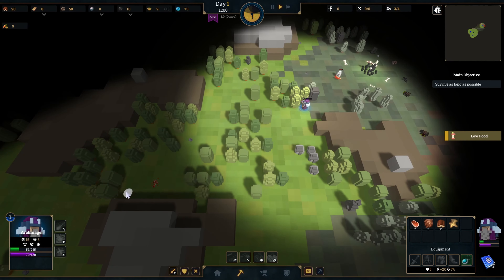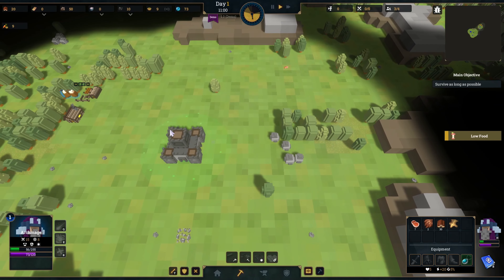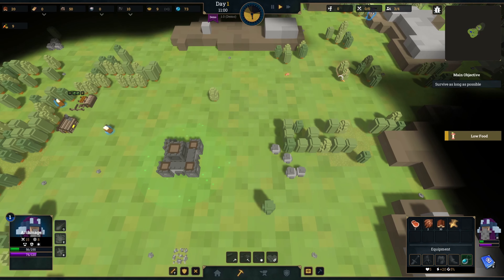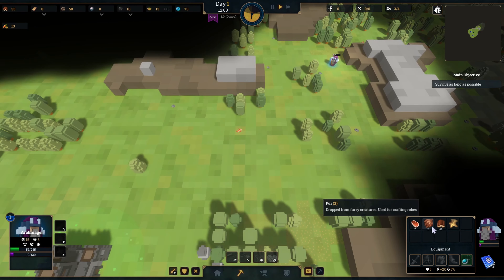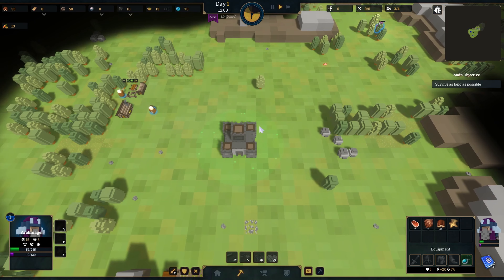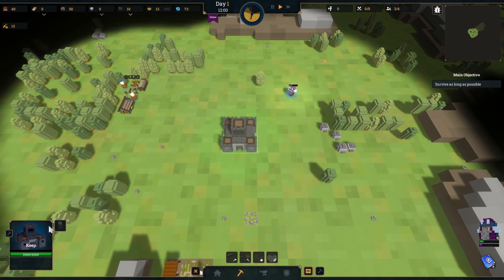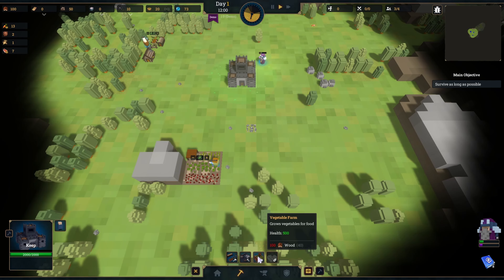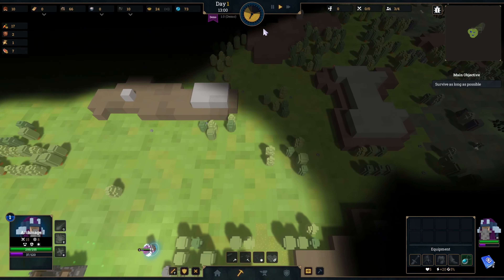We gotta run though — they're not gonna be as fast as us, so we should be able to get away without taking any more hits. We gotta go back to the base to heal. Got some more energy now, which should allow us to get a lot more resources as we go. We should have enough now to build another woodcutter base, but we're gonna have to focus on getting more people first. We'll need another vegetable farm before that.